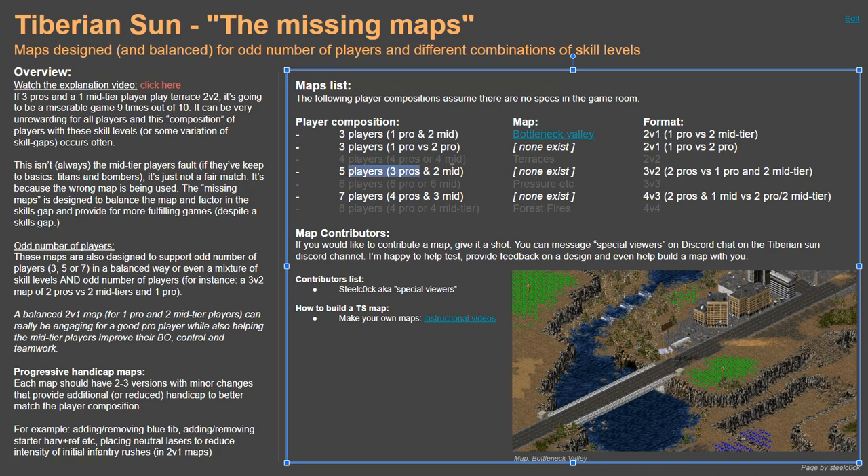You can see that some maps on the slide deck are grayed out because everyone knows about them — they've been around long enough. It's the highlighted ones where certain combinations of players just make it unsuitable, or you end up having to compromise and put too many people on spectate. The objective of this slide deck is to provide some alternatives for people to play.